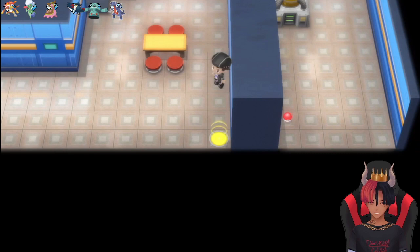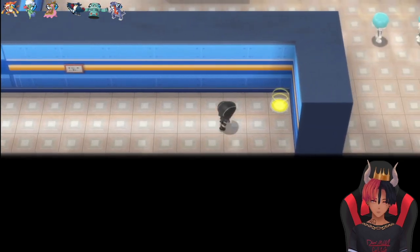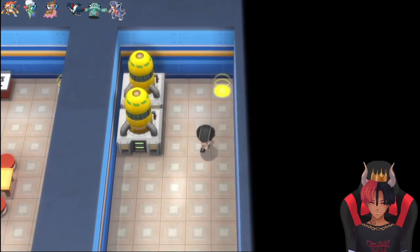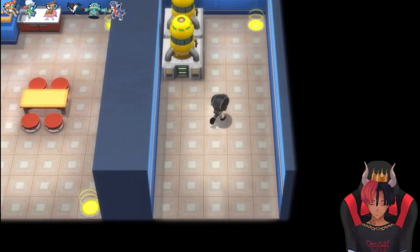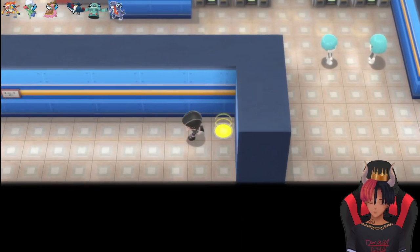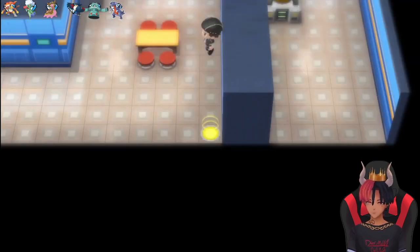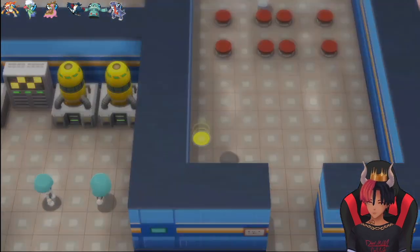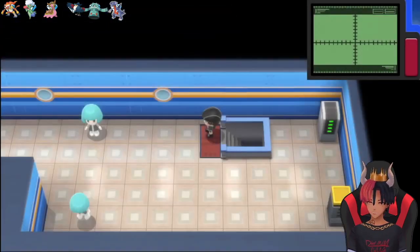If we take this warp here, it will lead us to an item — down a long hallway. You can come over here and grab the Max Revive, a pretty good item you're probably going to want to pick up. For this being their main building, there's not too many trainers on guard here. Head back over towards the nap room, because every office building should have a nap room.